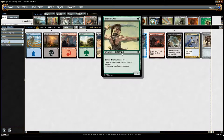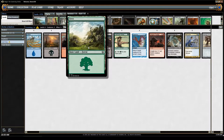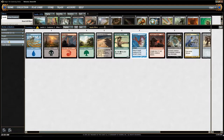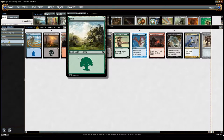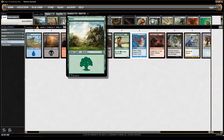Next we have a creature. This is Llanowar Elves and it costs 1 green mana, which means a forest. You have to tap something that provides green mana, such as a forest or a dual land that adds green. One of the first errors most players make when they first start playing Magic the Gathering is believing that when you tap this and add green to your mana pool, it means you go through your deck and find a forest and put it on the battlefield.